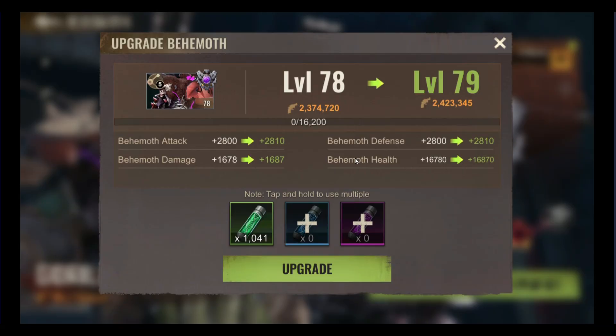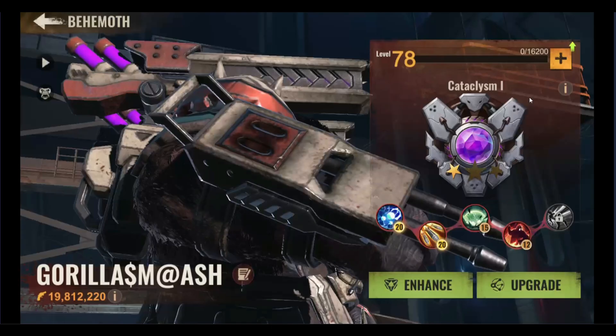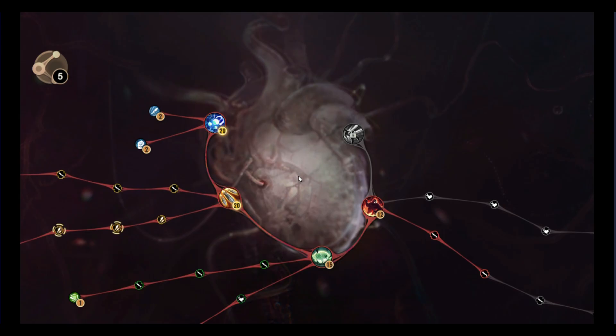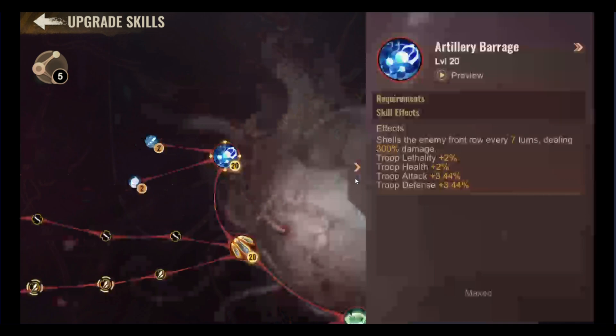In today's video, I'm going to break it down for you. As most of you already know, you need the serum to upgrade the level of your gorilla. Then you need the gorilla fragment to unlock the gorilla skills. Finally, you will need the bio battery to upgrade the gorilla skills.